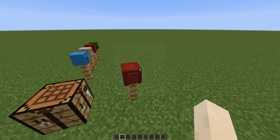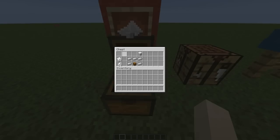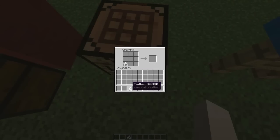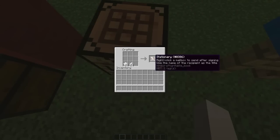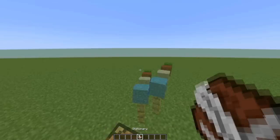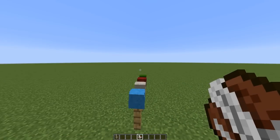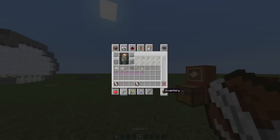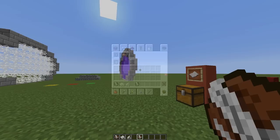Let's see if we've got any mail — we haven't, so let's go send some. To create a letter, grab a piece of paper and a feather and place them anywhere in the crafting grid to get stationery. You can also get this by doing the command 'mail new', but if you don't want to give players that command they have to craft it themselves.